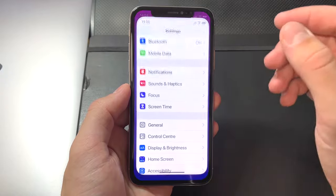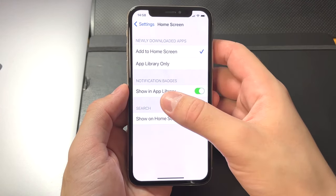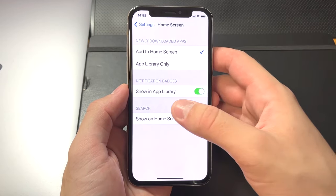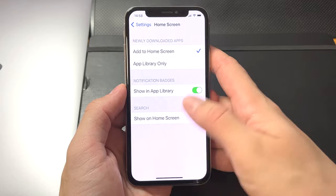If you have an iPhone, just make sure you have in your settings, in Home Screen, you have Show App Library enabled. iPhone users must have this setting enabled — it is usually on by default.